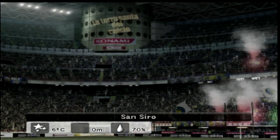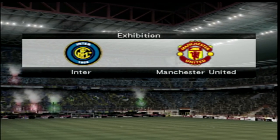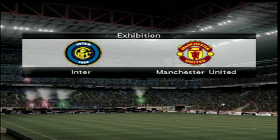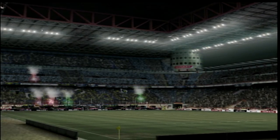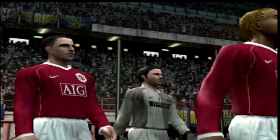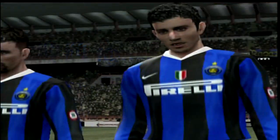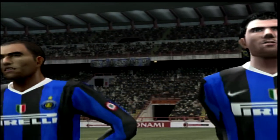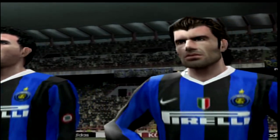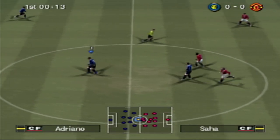We've even got flares in PES 6 — some FIFA games don't even have flares. In the San Siro you can see the flares, flags, and seat decorations — though they're very blurry. We've got the tunnel cutscene here, you don't even get that in FIFA 22. The blurriest Inter flag you're ever going to see in your life, and then the players walking out. No photo realism — the graphics definitely look like they're coming out of 2005 on the PS2, the crowd is pixelated. PES 6 in action.